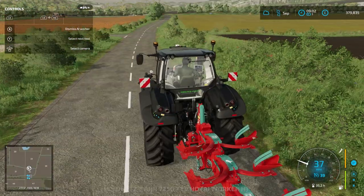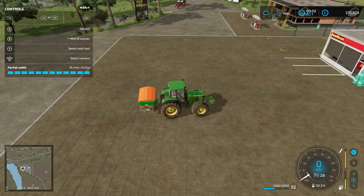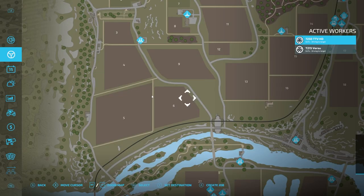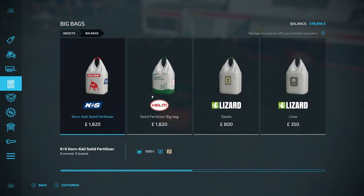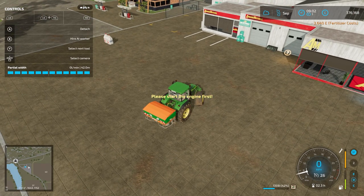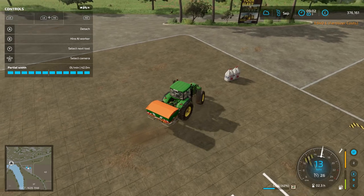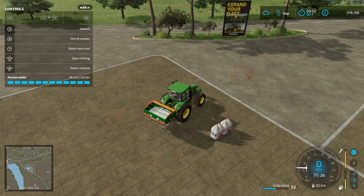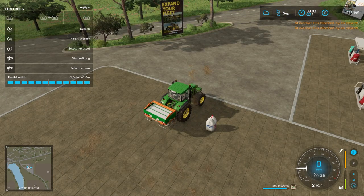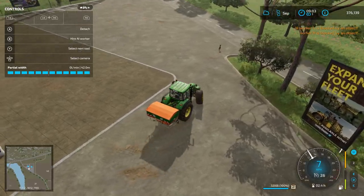Now they're both on their way and we can focus on fertilizing some crops for other farmers. We don't quite have enough space for two bags of fertilizer, but I'm going to buy two anyway because we can always go back and top up. That's £3,640. I know it seems like a lot of money when the contracts are only around £3,000 each, but in the long run it's going to be totally worth it. I do apologize if I start sniffling — I've got a bit of a cold at the moment, quite common with this weather here in the UK.